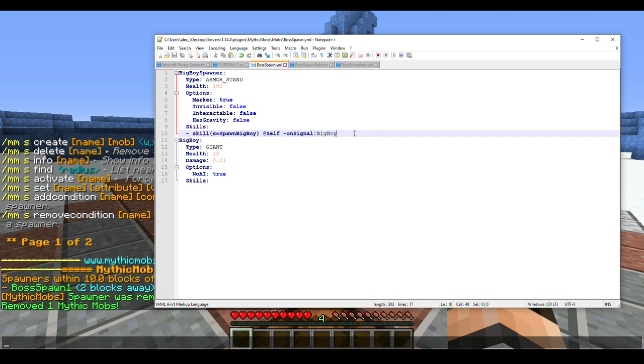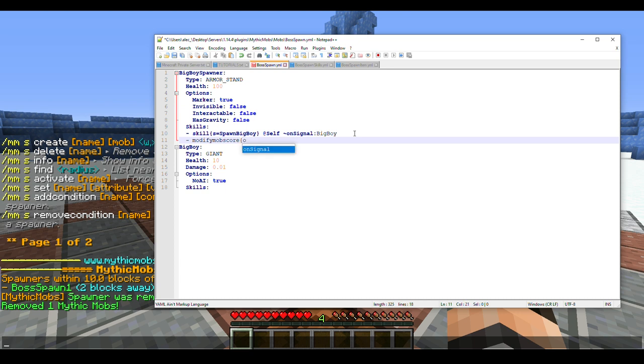Next, we're going to add some maintenance items. We're going to do ModifyMobScore. Here we'll set our objective name — we'll call it 'BigBoy' to stay consistent — with action set to 'set' and value set to zero, at self, on signal 'BBReset'.